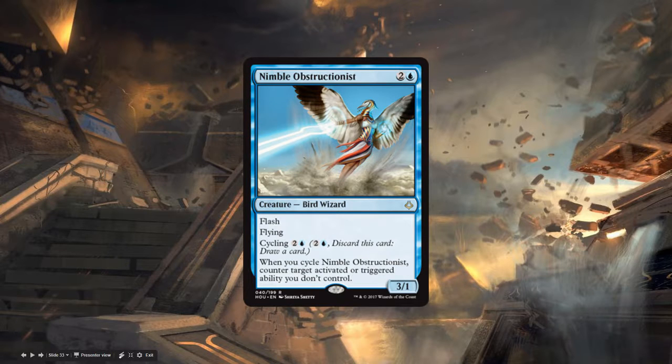It's a fine card — a flash 3/1 flyer is nothing to scoff at — but I don't think it's going to make as many waves as some people expect. One thing that's interesting: if your opponent goes for a planeswalker ultimate, you can stifle that. That's pretty neat. I mean, you can also Disallow it, but Nimble Obstructionist has the utility of also being able to put out a body.